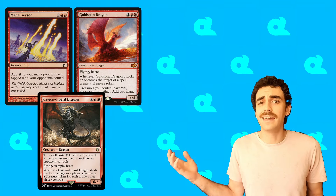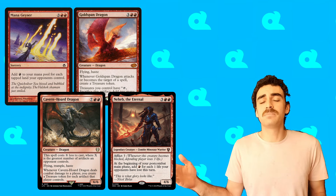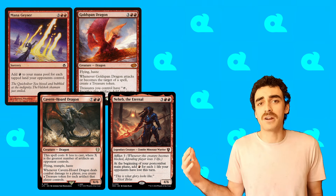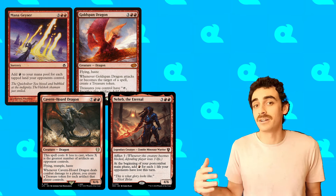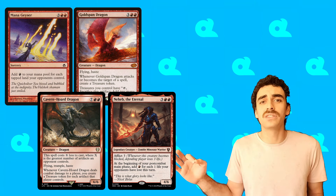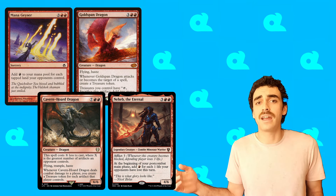Mana Geyser, Goldspan Dragon, Cavern Horde Dragon, and Neheb all give us huge bursts of mana allowing us to easily redeploy any creatures that get blocked, while also allowing us to play any other additional cards from our hand that we need to generate value. Neheb has the added benefit of encouraging our opponents to block our creatures as well, and Cavern Horde Dragon synergizes really well with those cards that give our opponents artifact tokens like Genesis Chamber and Generous Plunderer.